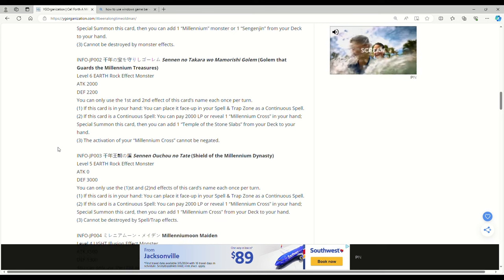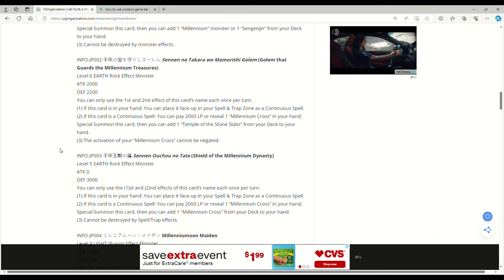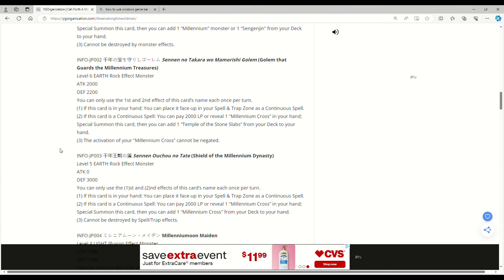Shield of the Millennium Dynasty — yes, this is the Millennium Shield retrain, let's go! Level 5, Earth, Rock, Effect Monster — zero attack, 3000 defense. The OG Millennium Shield is back. You can only use the first and second effects once per turn. If this card's in your hand you can place it face-up in your spell and trap zone as a continuous spell. If it is a continuous spell, pay 2000 life points or reveal one Millennium Cross in your hand, special summon this card, then add one Millennium Cross from your deck to your hand. Cannot be searched by spell/trap effects.